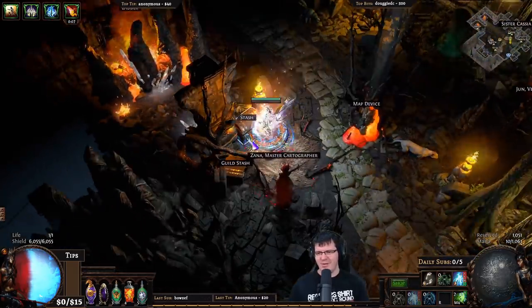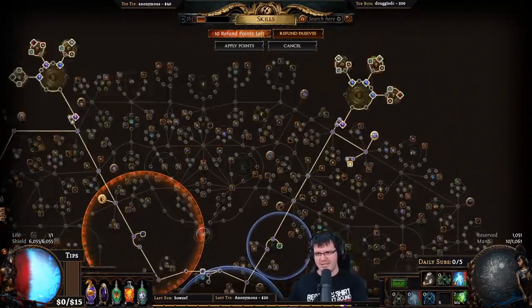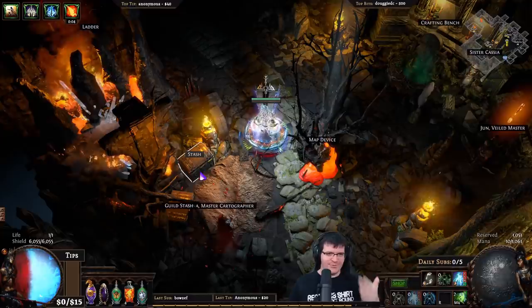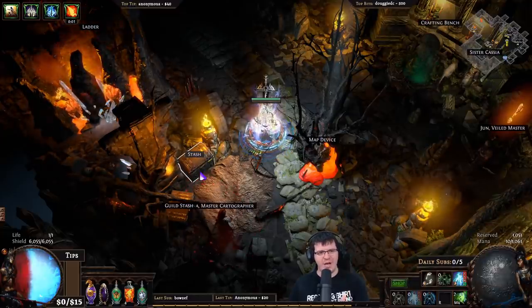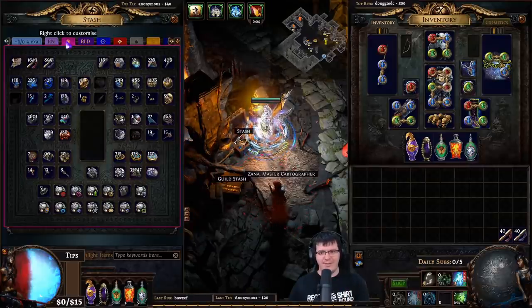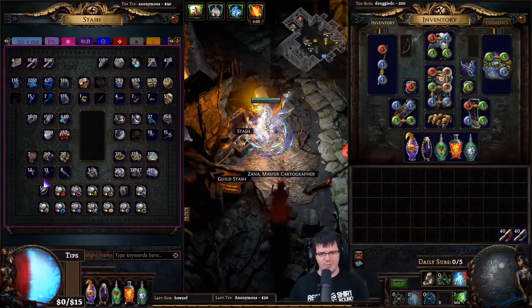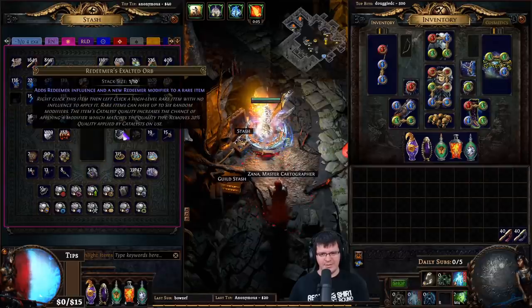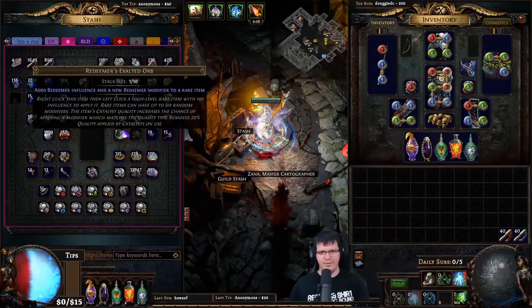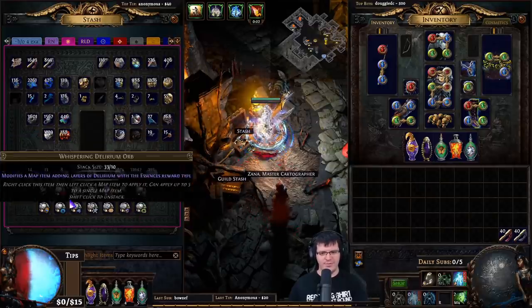This method allowed me to start with nothing. I'm currently running a Herald-stacking build which was very expensive to get running, so when I started I had no currency left. You don't have to run a build this powerful — anything that can do a tier 14 is fine. In five days of infinitely farming burial chambers, I bought a headhunter and still have 41 exalts, 1200 chaos, an assortment of other currencies, a bunch of Awakener orbs, some Crusader orbs, and a whole bunch of delirium orbs I'm not even using.